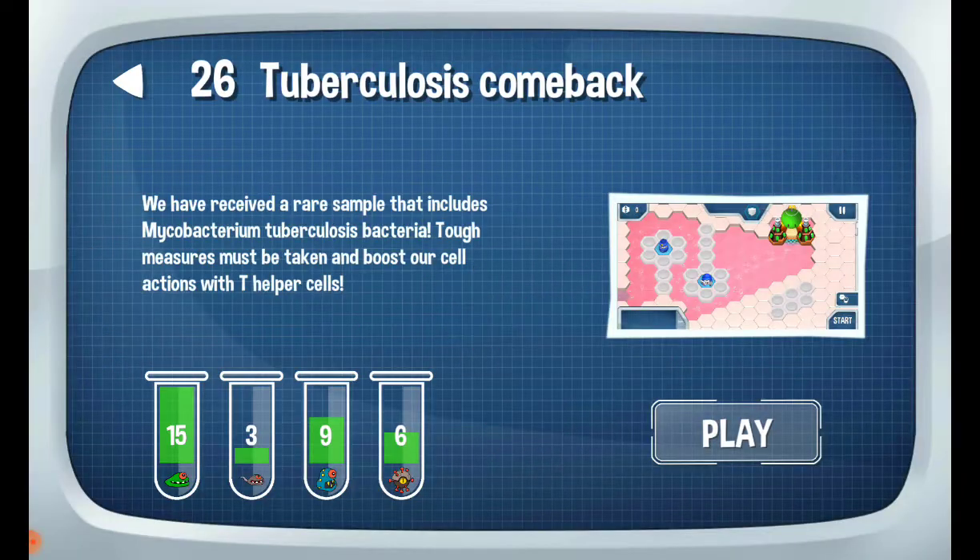That's right, I'll be playing level 26: Tuberculosis Comeback. You have received a rare sample that includes Mycobacterium tuberculosis bacteria. Tough measures must be taken and boost our cells' actions with T-Helper cells.